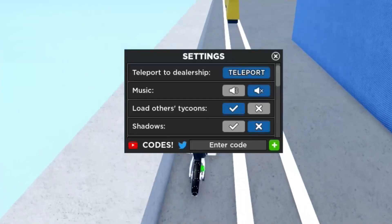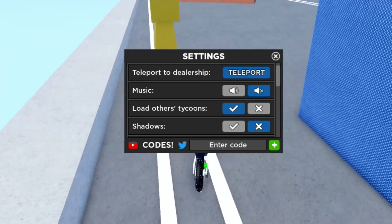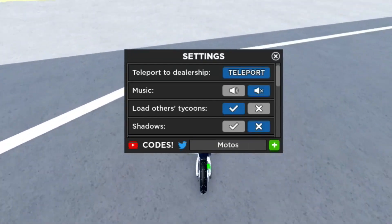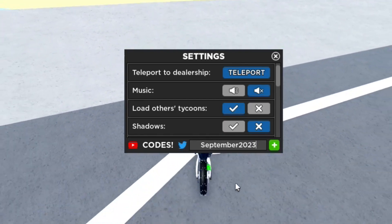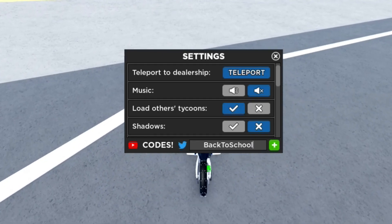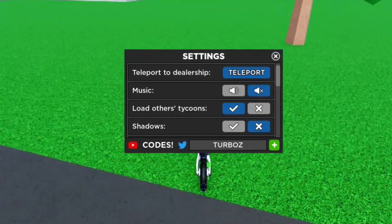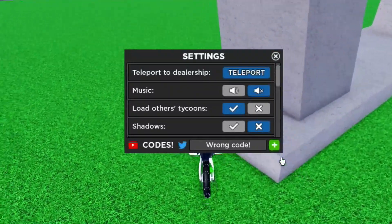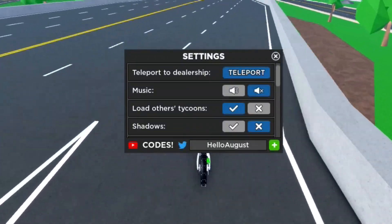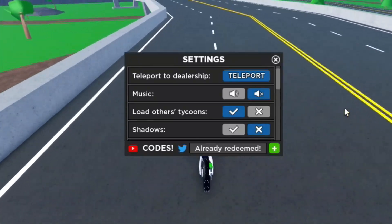The new update codes are going to be in the comment section of this video. There are a lot of other codes in the game such as 'more bikes', 'more tours', and we've also got 'feedback september2023' which is still working — if a code was not working you'd see something like 'code invalid'. We've also got 'back to school'. The code 'turbos' isn't working, and 'hello august' isn't working either. We've also got some secret codes such as 'testing' — already redeemed.